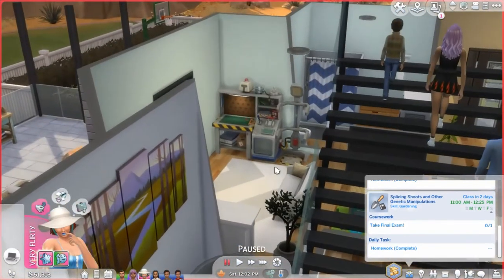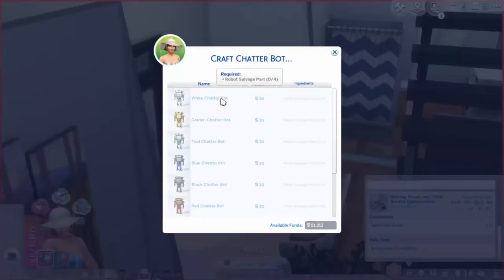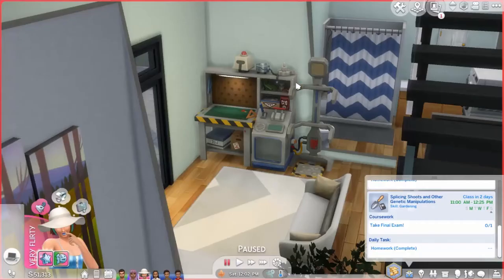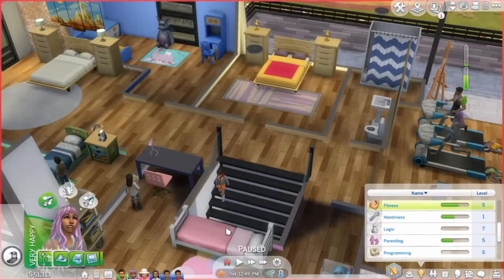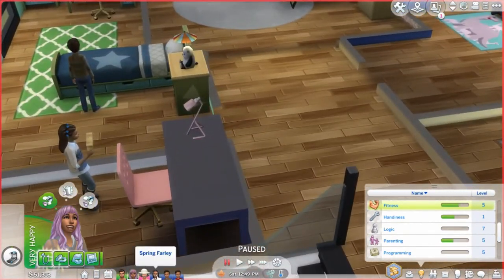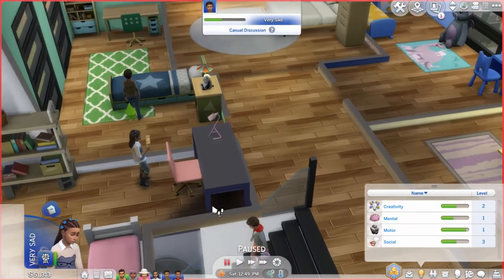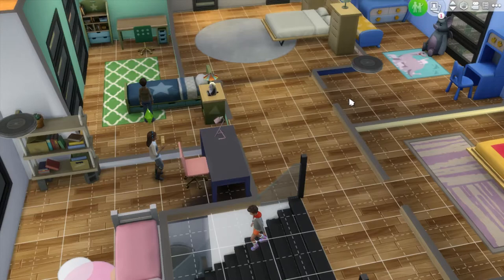I'm gonna let you do the robotics — I really want to do robotics with at least one of my Sims. I want to get a servo. How do we get the robot salvage parts? I don't know how. Maybe that's how we start off. I've got some of this stuff in my inventory — some clutter.